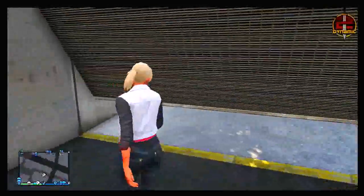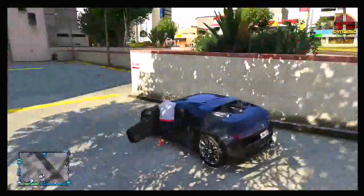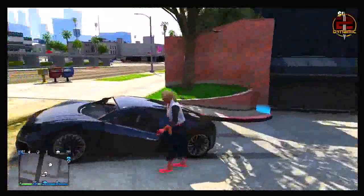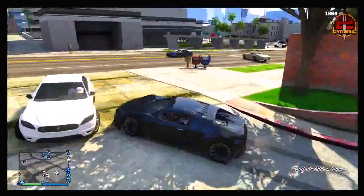Once you've spawned down, run over and get into the Adder as fast as you can — try to do it quicker than I did. As soon as you get into the Adder, sit and wait in the vehicle until it glitches you back, as you can now see. It's glitching me back into my garage, but this time I'm actually driving the Adder out. I now own it — that is the insurance glitch.